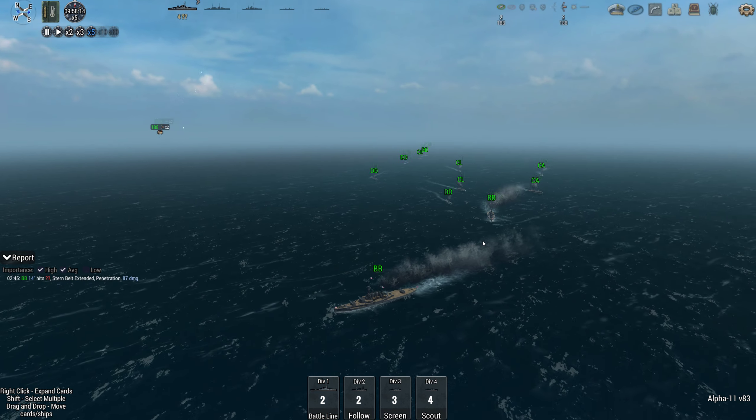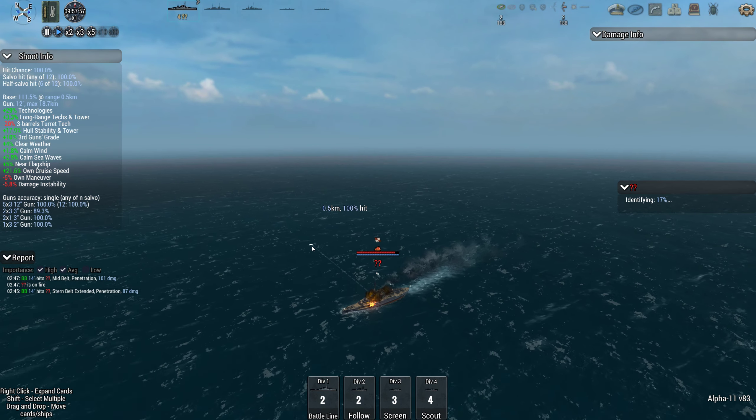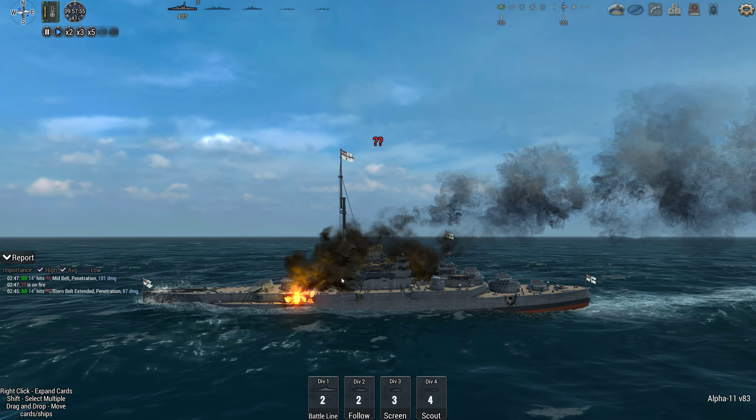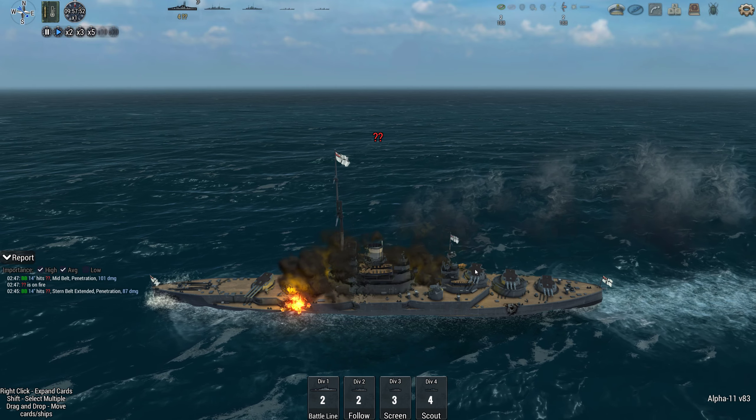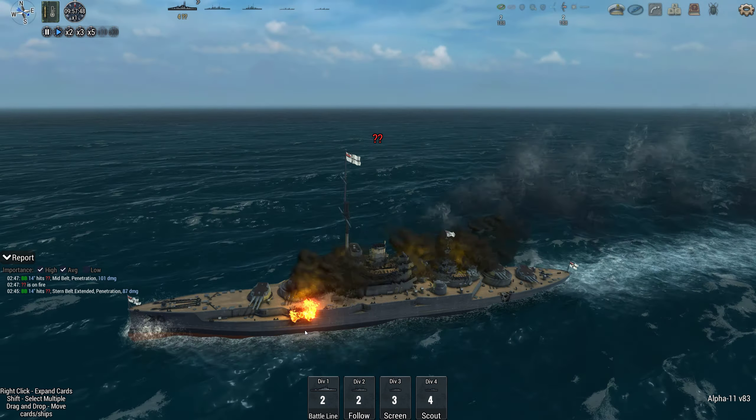We've got the Tennessee and the Bainbridge, and we've got hits right out the gate. There's a turn up for the books - one just under the Y turret and one just under B turret. Yeah, these super-firing 8-inch guns on the back. You can fit 12-inch guns in here easily enough.